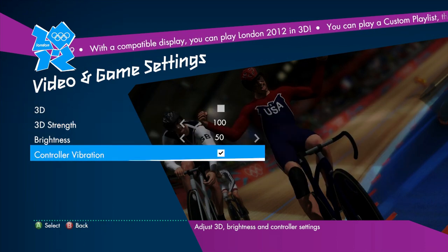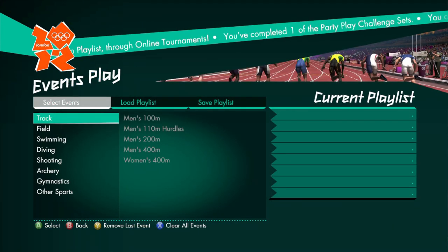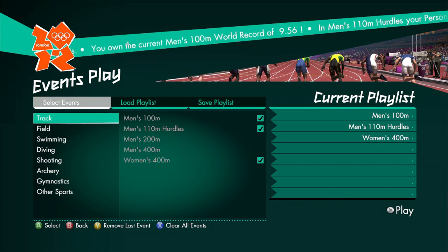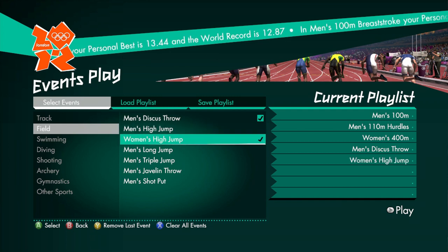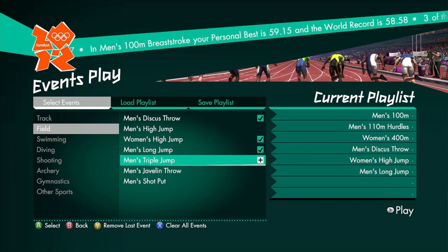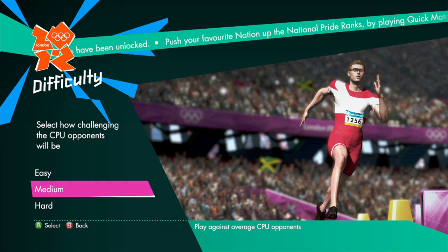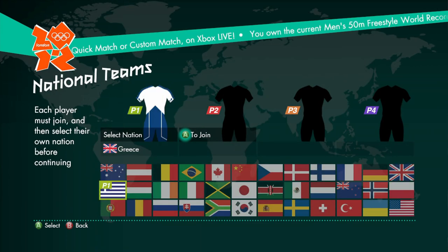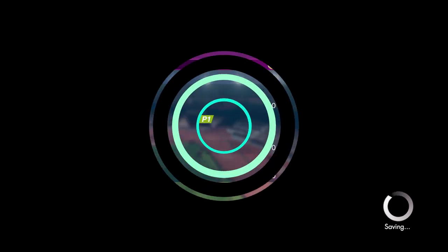There are no difficulty settings at all in this one — absolutely none. I thought there was; I was going to do it on the hardest difficulty, but apparently not. Okay, so we need to do some events. We're going to do the men's 100, then the hurdles, the women's 400, the discus, the women's high jump, the men's long jump — we'll skip the triple jump, it's basically the same. We'll do the javelin throw and shot put as well. We'll play on the hardest difficulty — why not? Let's be Great Britain for now and switch up nations as we go along.